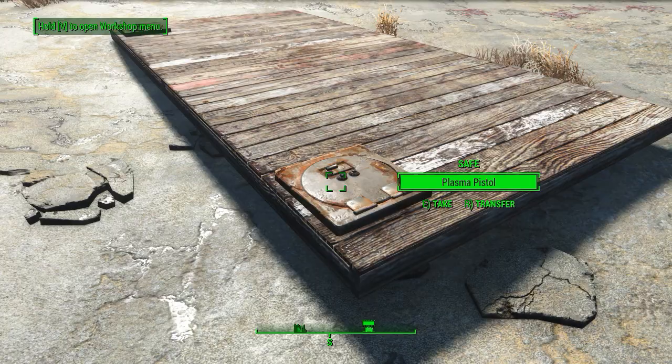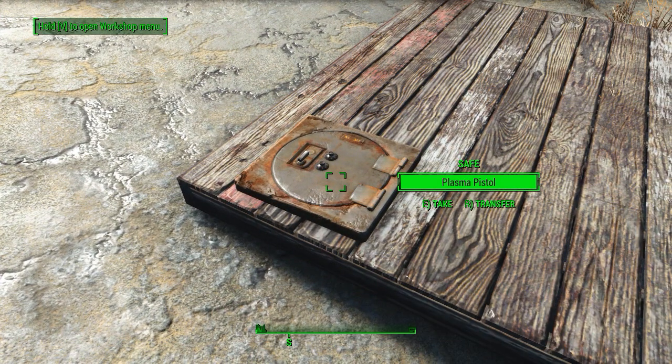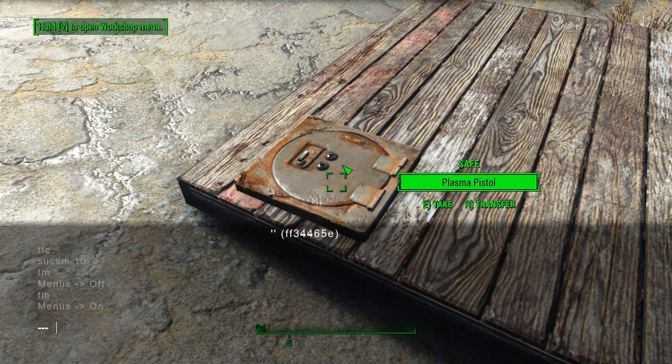I'm going to use the safes one more time, but I'll lock them with the console command. To do that, I open the console, click on the safe, then enter the word 'lock', and do the same for the other one.